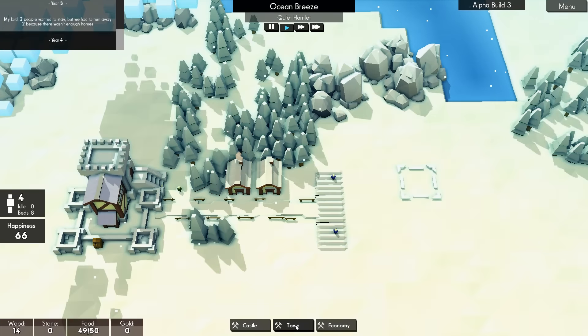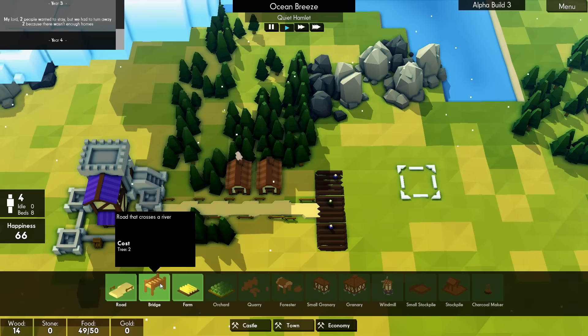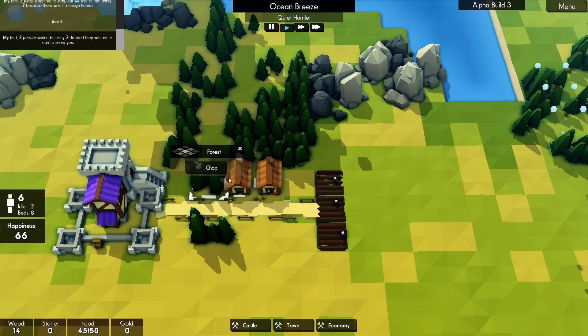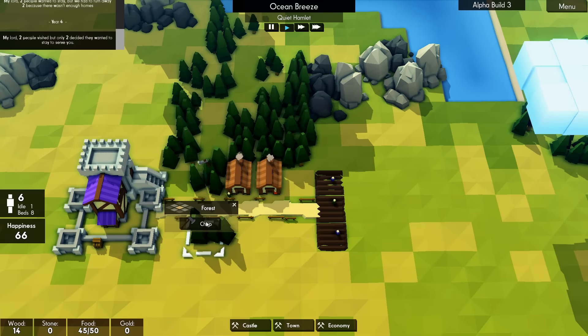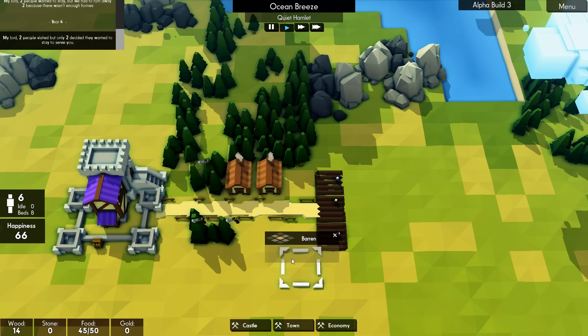Okay, so we've still only got four. Can we build a well? We need stone. For a quarry we need more trees. There we go — we've got some more workers. Wonderful.